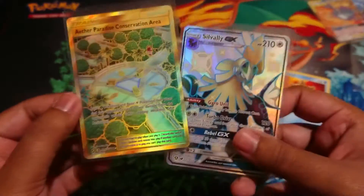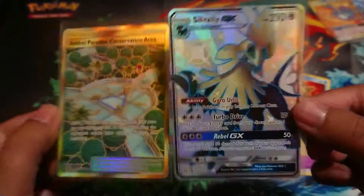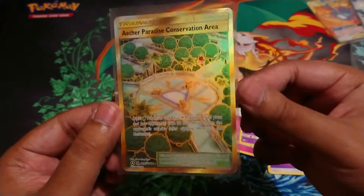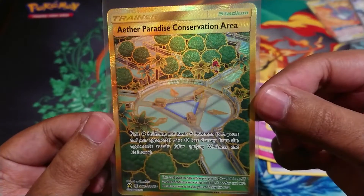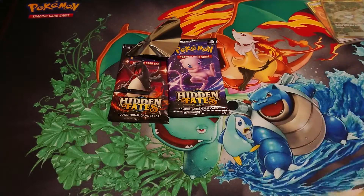There we go, oh yeah, look at that! This tin has been incredible — look at the value I've got here. I'm sure there's about 50 pounds right in my hands and that tin cost me 13 quid. Oh, this is amazing! Another Paradise Conservation Area — those will go in top loaders as well.